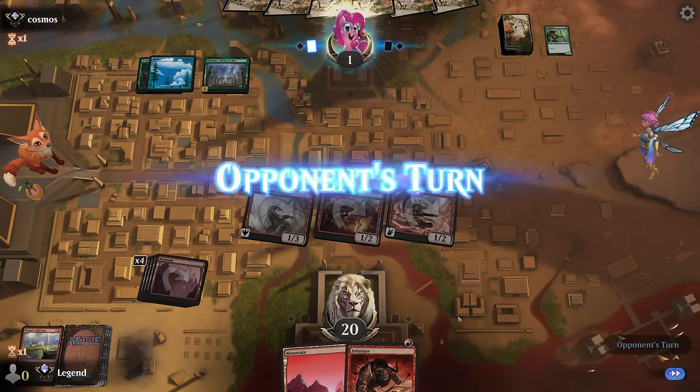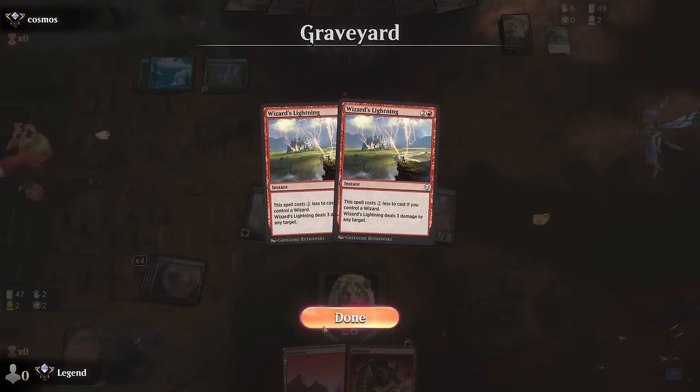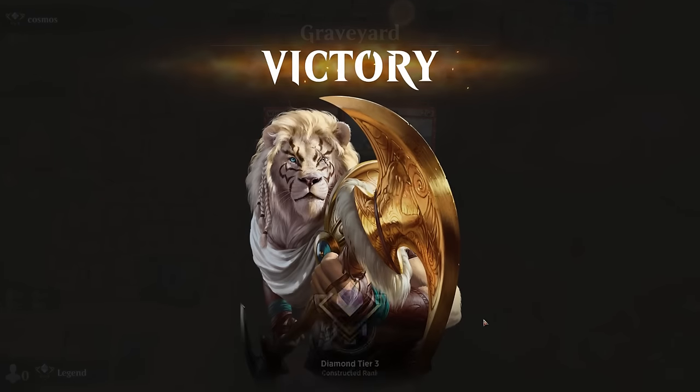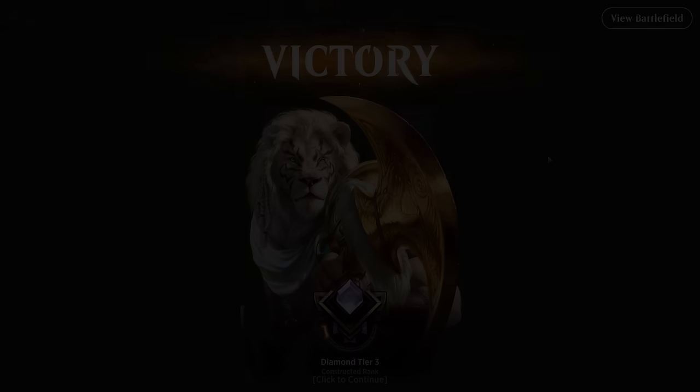Opponent at one. Maybe could have sequenced a little differently—attacked first and then seen if we drew Infuriate to cast instead of Wizard's Lightning, since Lightning can also go face afterwards on the off chance they wipe the board. In this case it doesn't matter—on to the next one.